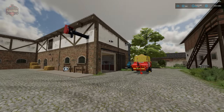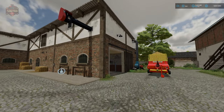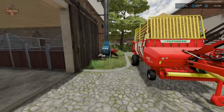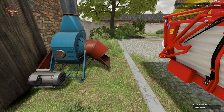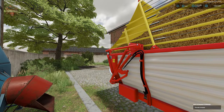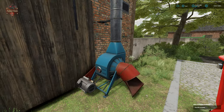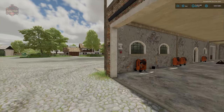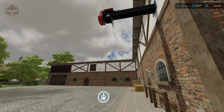Around the corner of the silo, on the other side of our pig pen, we also have a hayloft that is going to help us store straw and hay. We have our unload point right here — we're going to unload our forage wagon into our blower, it's going to blow straw up into the hayloft, and then we have our output pipe located right here.